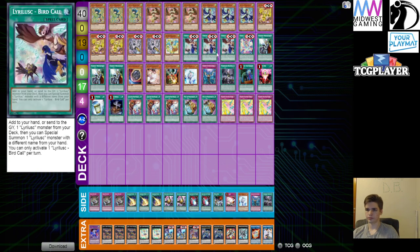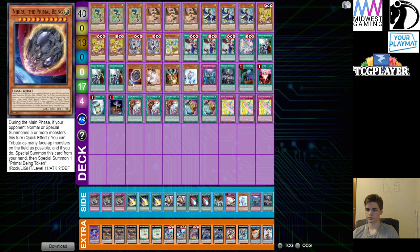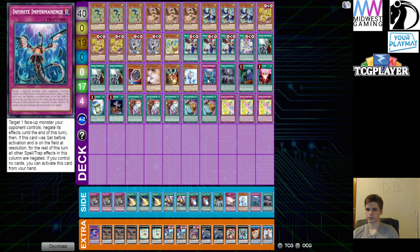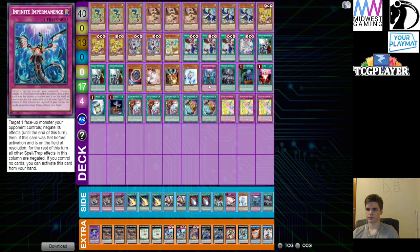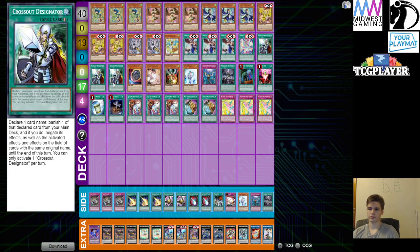Next is where you can kind of change a couple of things up. I run the three Crossout Designator and a lot of targets for it, because the things that hurt this deck the most are Nibiru, Droll, Veiler, and Imperm — and even Droplets, especially when you go for your Zeus play. All of these are one-ofs that can still interrupt your opponent, but they're mainly Crossout Designator targets, and sometimes you draw into them and they can still help you as a going-second card.